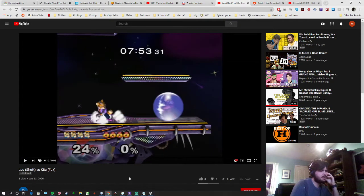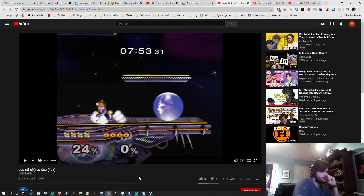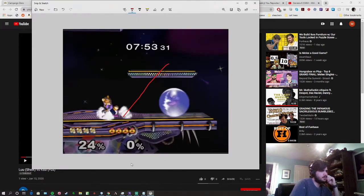The first thing to focus on is your choice to throw these short hop needles, because they don't really do anything. In order to hit Fox with them he kind of has to run into you. And he's so fast that even if he was inside the needle angle right here, he still has time to dash back away from it.